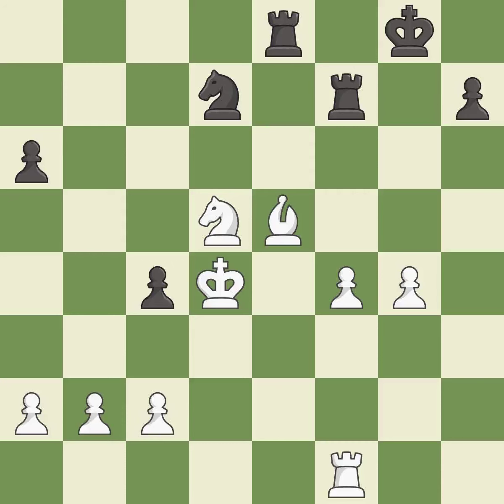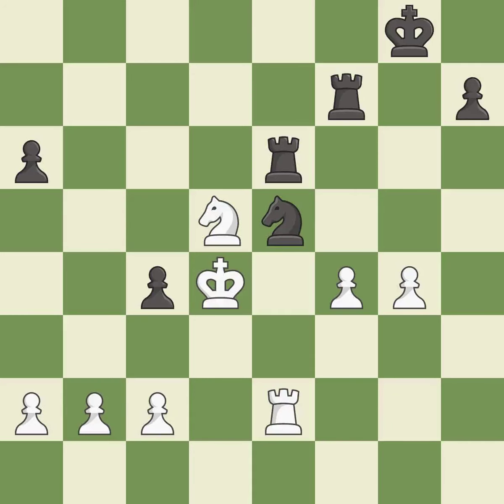This move puts the knight on a safer square. This threatens to win a bishop — it is best. This prevents the opponent from being able to win a bishop — it is good. This overlooks an opportunity to threaten winning a pawn. This allows the opponent to create a passed pawn — it is a mistake. There was only one good move in that position. This ignores an opportunity to create a passed pawn — it is a miss. This misses an opportunity to threaten winning a pawn — it is a mistake.